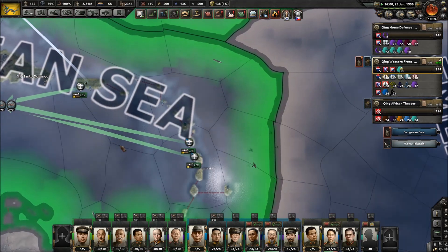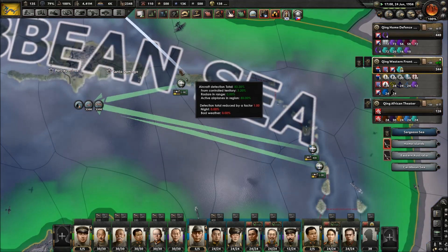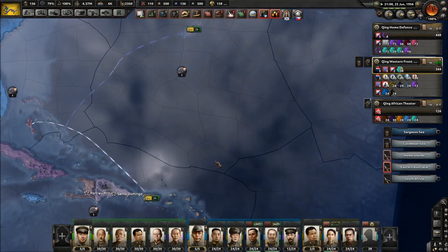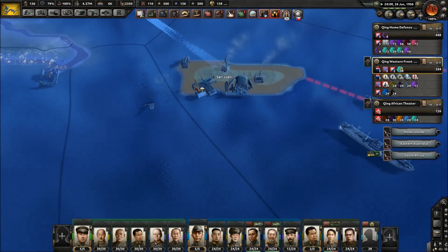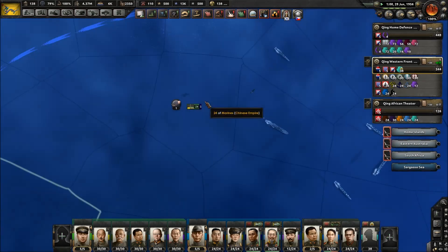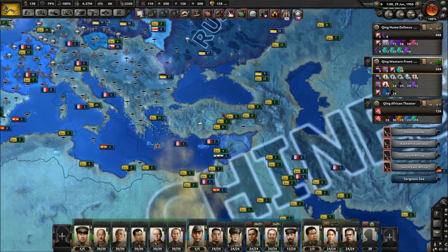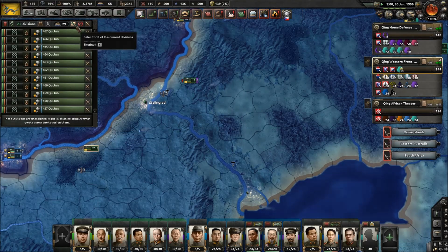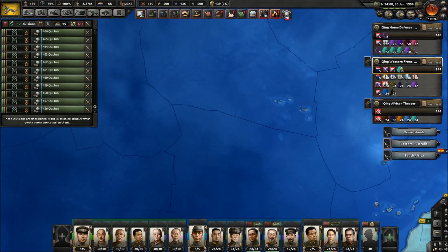We need to secure these islands, secure more airfields for ourselves. There we go, even more aircraft. Are the fleets actually here? Yes, they are. Alright, well we are crushing the American forces. We're fine — Navy's heading out. We should deploy another part of the garrison armies over here, make an island garrison. About 10 to 12 units.